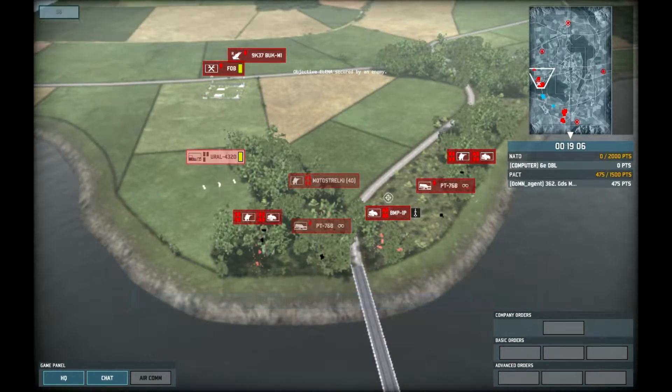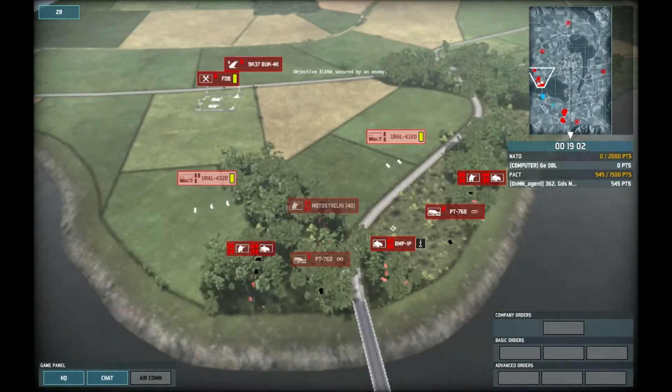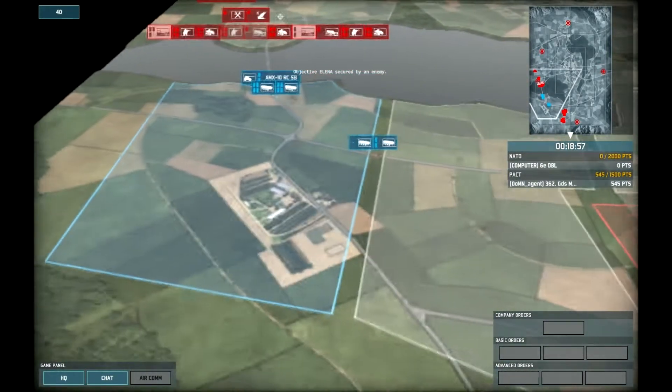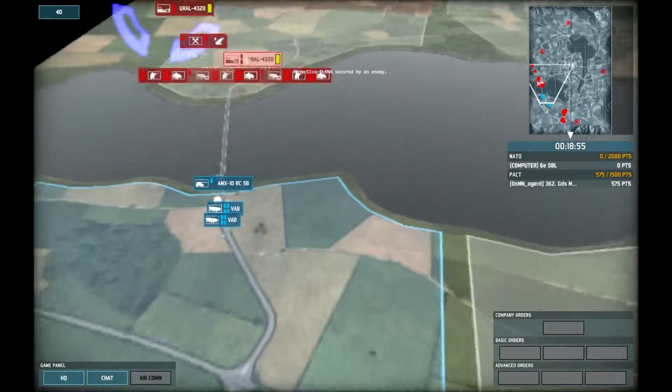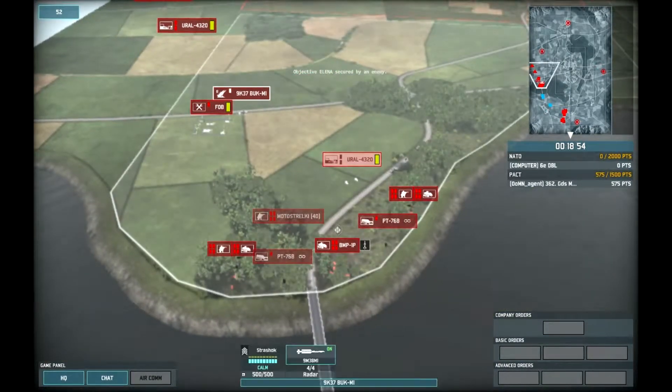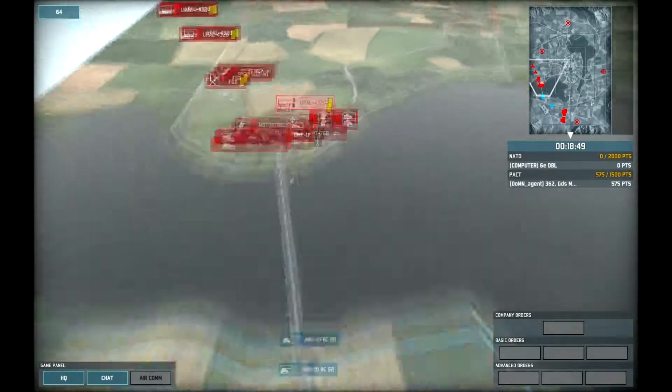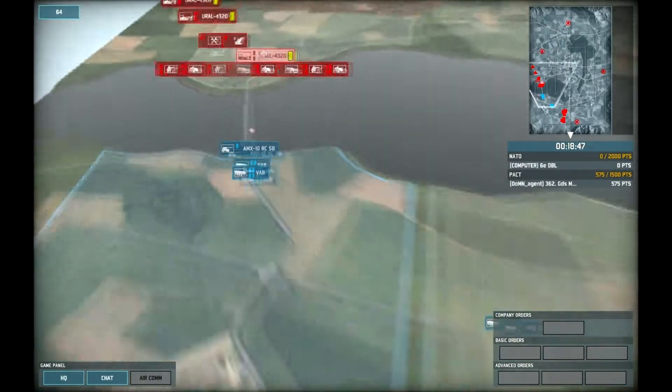Let's buy in some more supply vehicles. This is sort of a chain effect where the FOB will be supplying the supply vehicles, which will be supplying the frontline units. It allows you to keep your FOB further back to supply rear units like the buck, but still have a constant stream of supplies going to the frontline units. It's quite a nice tactic.